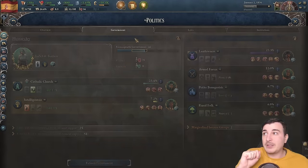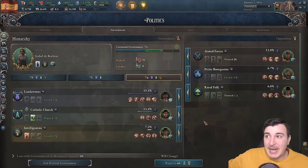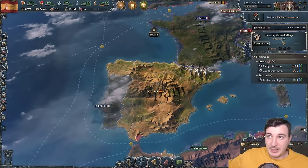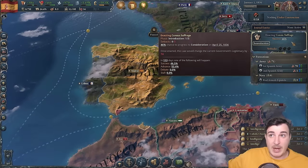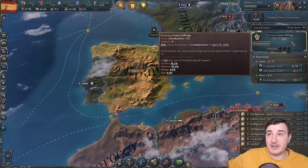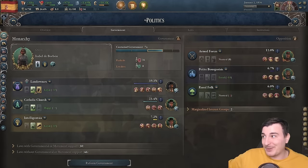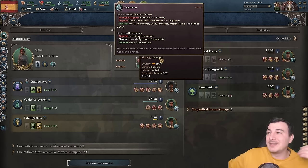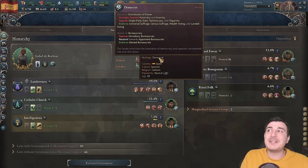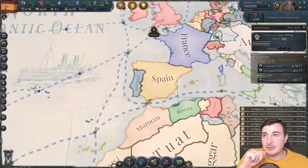Our legitimacy is not great. I tested adding the landowners to the government coalition, and it actually increased the chance of getting census suffrage by 30-something percent — because the leader of the landowners is a Democrat, making him more likely to support census suffrage and universal suffrage. So that's literally why we're able to get this really, really fast. That is amazing.